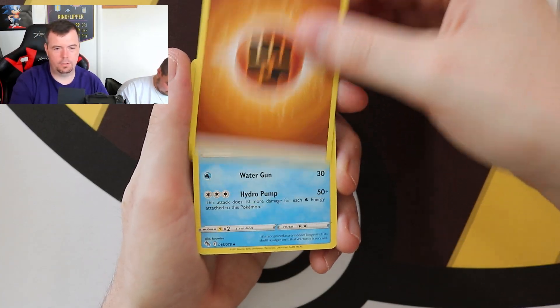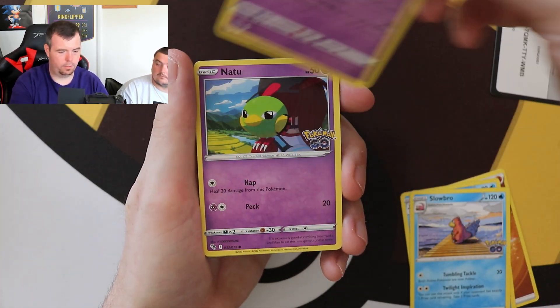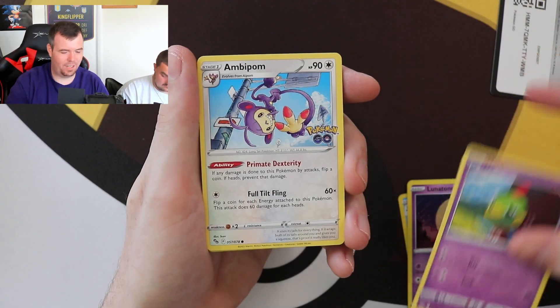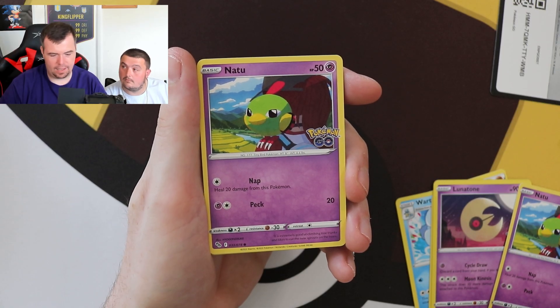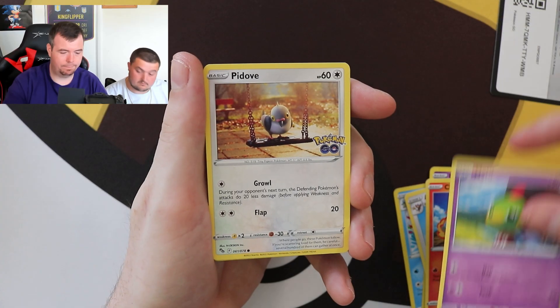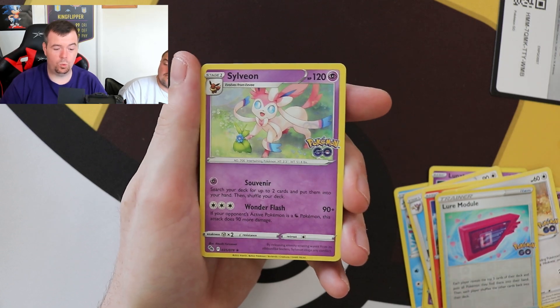Pack six — Wartortle, Slowbro, Lunatone, Natu, Aipom, Charmander. We got a duplicate Natu — I think it's an error when they do that, because you're not meant to get two of exactly the same cards in a pack. So that was what you call an error pack. It's a shame — it's a crap error pack, but it was an error pack. Reverse holo Lure Module. And the holo is a Sylveon holographic.